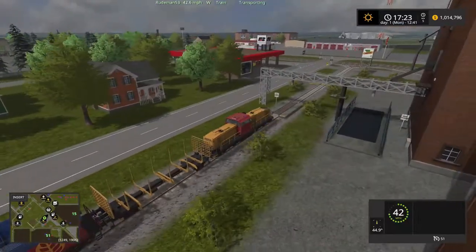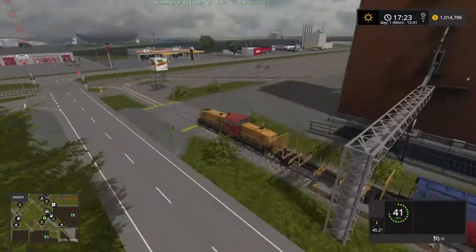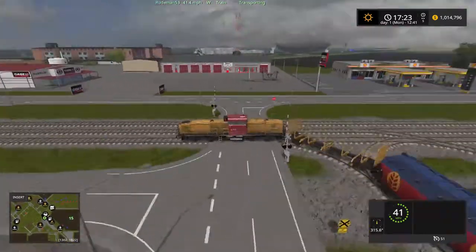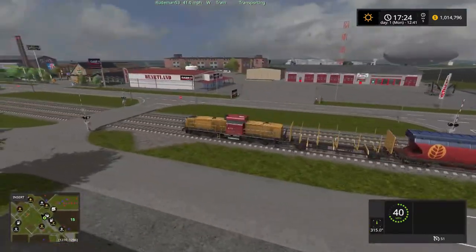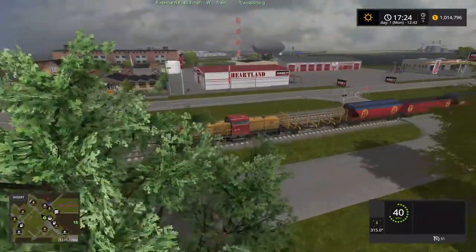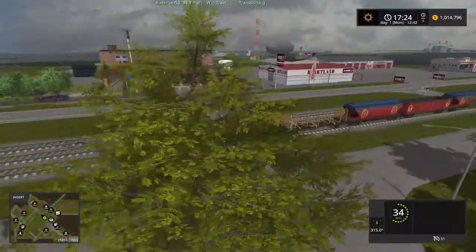We're right in the middle of town here, really close to our main grain storage and our main farm right here. There's a Kentucky Fried Chicken over there — I didn't see that the first time. This is your place where you buy your equipment. And by the way, there is something I need to fix there.